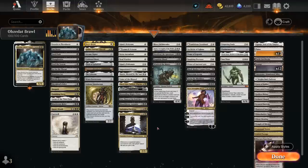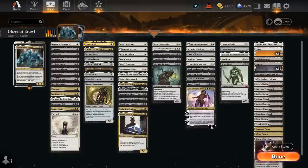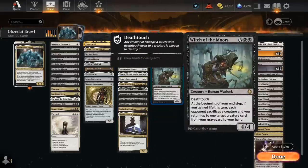Some of our life gain payoffs include creatures that become bigger whenever we gain life — Ajani's Pridemate and Voice of the Blessed are great examples. Witch of the Moors can make the opponent sacrifice a creature every turn if we gained life, as well as getting a creature back from our graveyard, so that's another deadly combination with Obzidat if it can stick around.